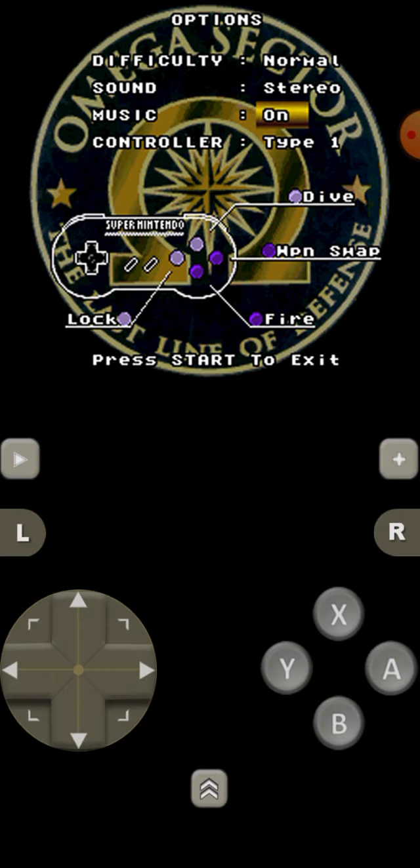Press start to exit, which we will not be doing. The start button is actually a triangle on the screen here, unlike on a regular controller which you would see at the bottom, because after all this is not set up like that. Weapon swap is going to be A, fire is going to be B, lock is going to be Y.